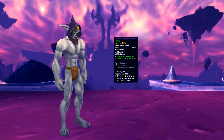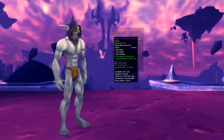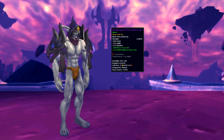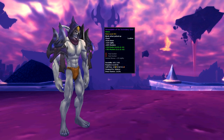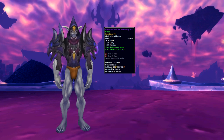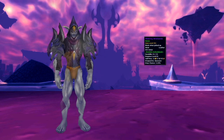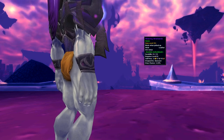The headpiece is called the Head of Rampant Disdain and it drops from Lord Ryloth in Heroic Firelands. The shoulders is called Shoulder Pads of the Forgotten Gate and it drops from Balorok in Heroic Firelands. The chest piece is called Breastplate of the Incendiary Soul and it drops from Balorok in Heroic Firelands. The braces is called Flickering Wristbands and it drops from Alice Razor in Normal Firelands.